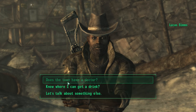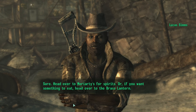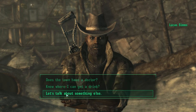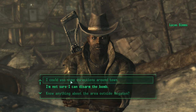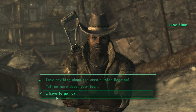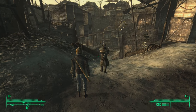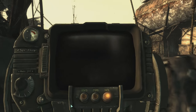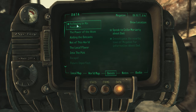"Where can I get a drink?" "Head over to Moriarty's for spirits, or if you want something to eat head over to the Brass Lantern." Maybe I can get some water for the guy outside. After wrapping up the conversation I got a quest update: speak to Colin Moriarty about Dad. He didn't know anything before, but now that I've agreed to look at the bomb, he suddenly remembered my father had been here.